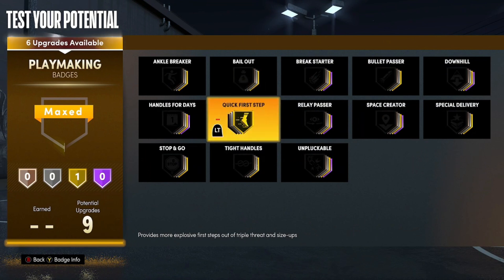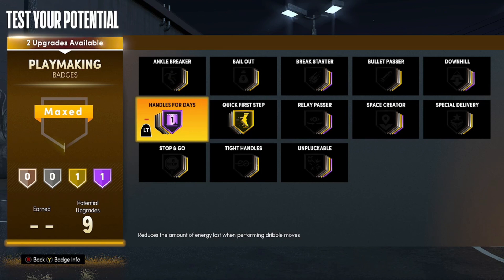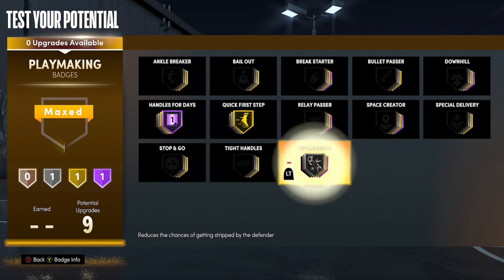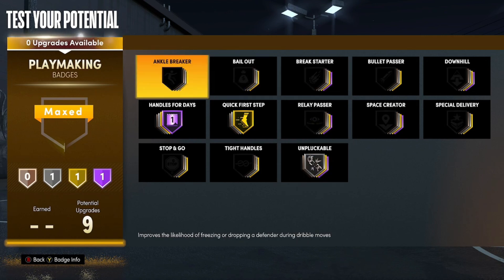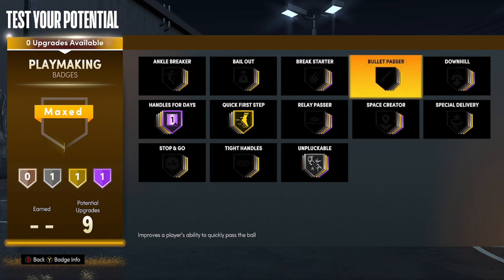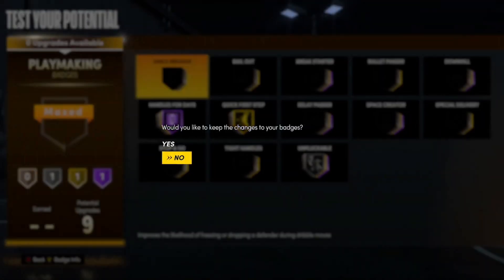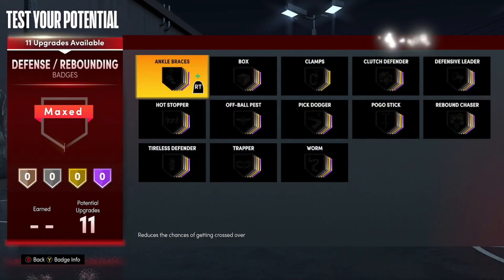For playmaking badges: get Quick First Step onto Gold, then Handles for Days onto Hall of Fame — especially once you unlock pro dribble moves you'll definitely want this. With the last two badges, put Unpluckable onto Silver. That's really all you need for playmaking on this build. You could take Ankle Breaker, Tight Handles, or Space Creator once you get pro dribble moves, but these badges will more than do the job.